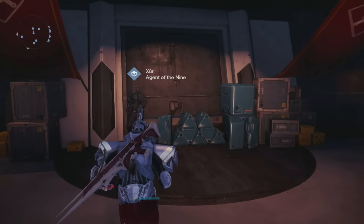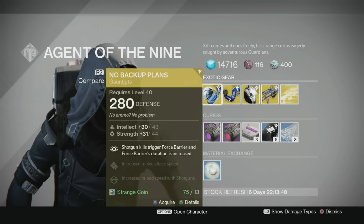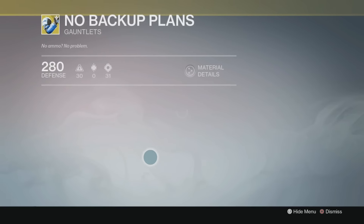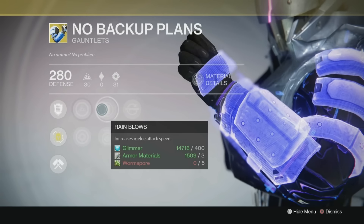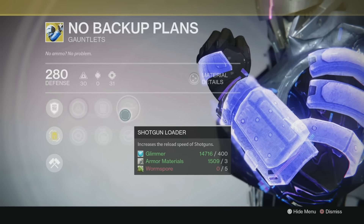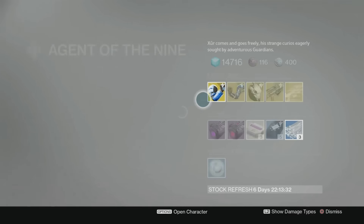Let's take a look at what he's got for us this week. First up you have the No Backup Plans — these are for the Titan. These are exotics, of course: Intellect, Strength, Rain Blows, Momentum Transfer, Shotgun Loader, and Rocket Launcher Loader, and those are going to bring you up to 43 Intellect and 44 Strength.